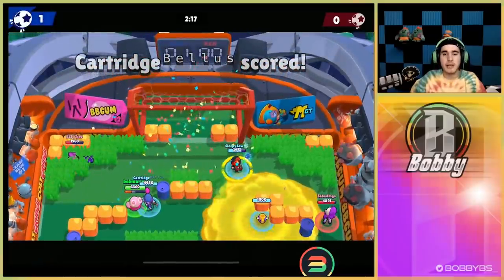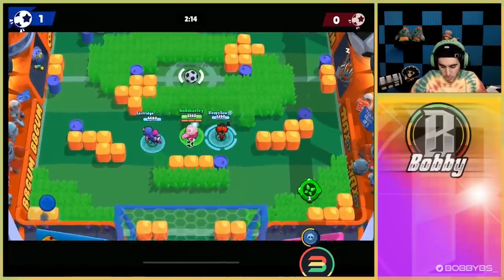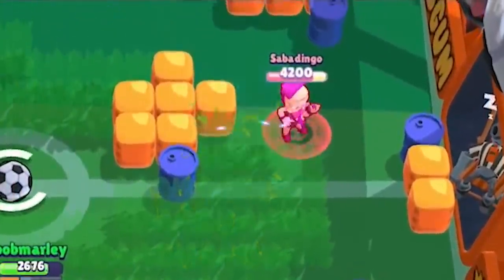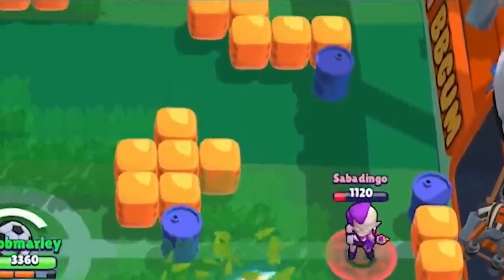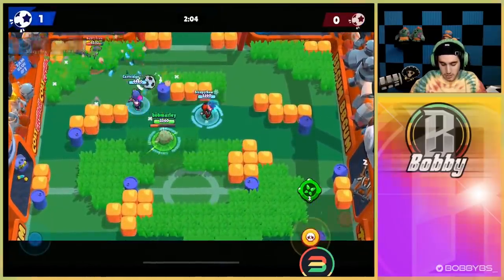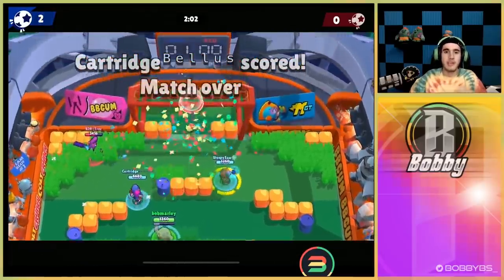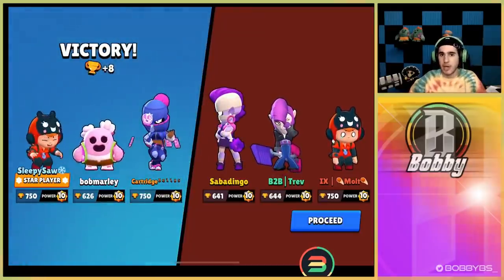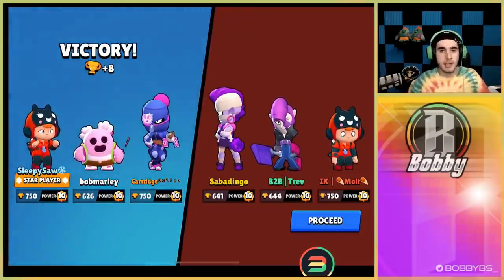Looks like this Mortis is just hiding in the corner, so we might be able to walk up and win this game super quickly. They're giving us a free win, but as you guys can see we can just spray shots and it's still gonna hit them. It's super weird that you get rewarded for missing a shot in this game, but anyways let's hop into another brawl ball game.